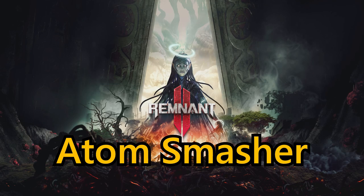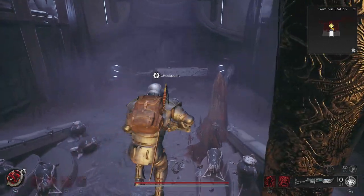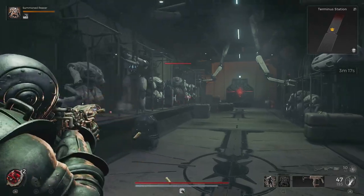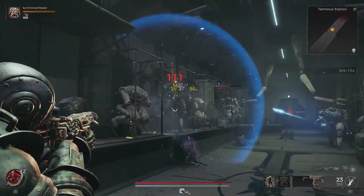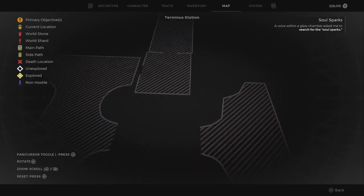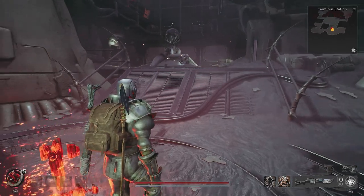So then let's get into it with the Atom Smasher, which can be acquired on the route in Terminus Station, which is a randomly occurring biome, as most of them are in this procedurally generated hellscape. The requirements to get the Atom Smasher: you simply need to survive the train journey before the time runs out and then follow a hidden path.